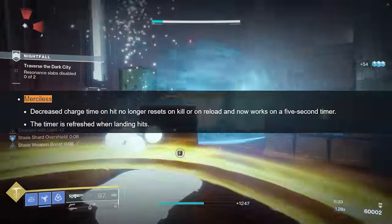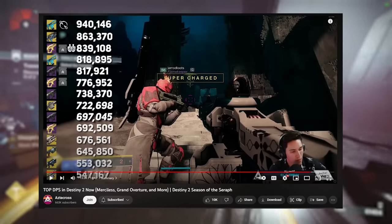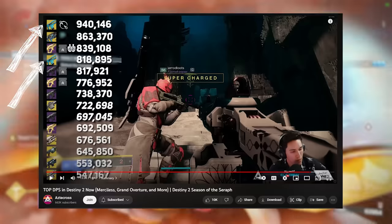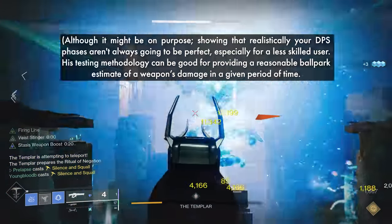The Merciless buff this season allows it to maintain the decreased charge time perk through reloading. In a recent video by Astacross, Merciless was at the top of the damage ranking, even beating LFRs. But the way he does his damage testing is pretty quick and dirty and shows a very limited picture of a weapon's DPS.